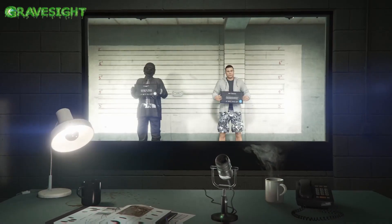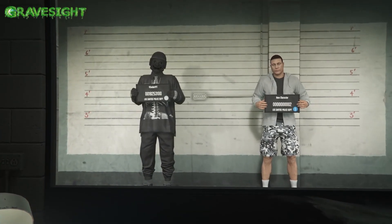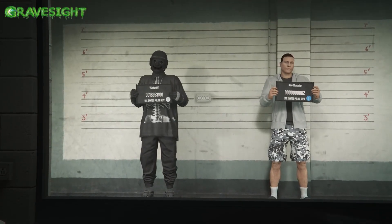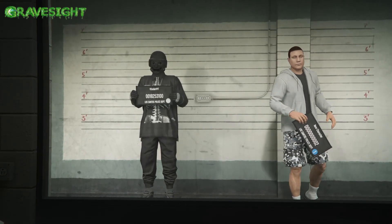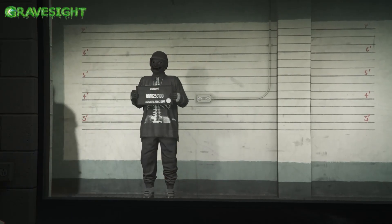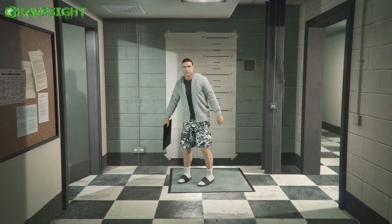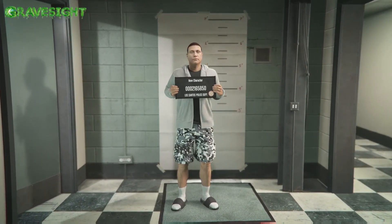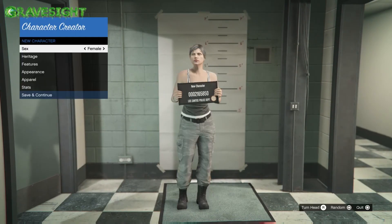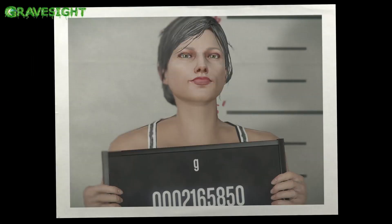Once we get into Manage Characters, hover over your second character. We're going to be creating a second character — specifically a female character — because what we're doing is transferring female components to our male character. Then we're going to go ahead and load into an invite-only session.